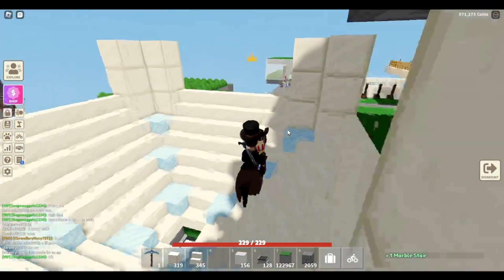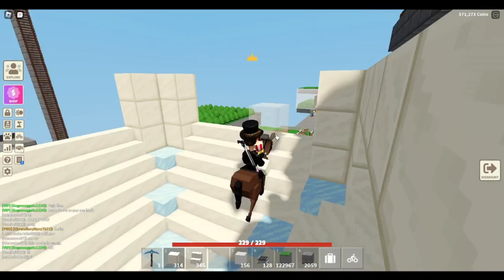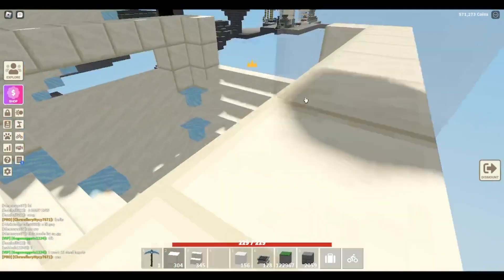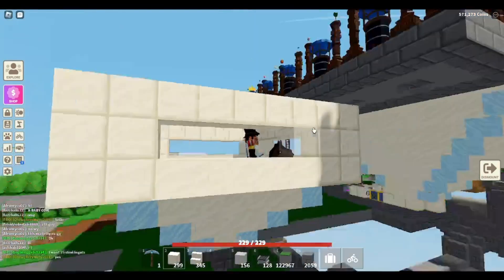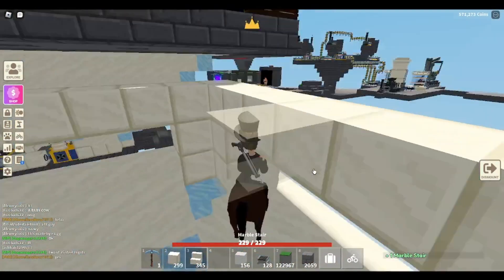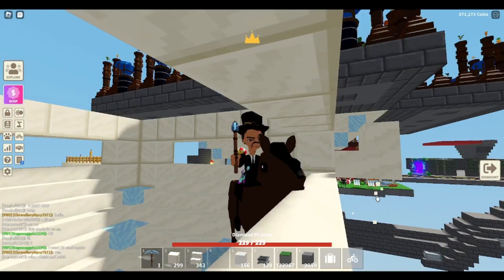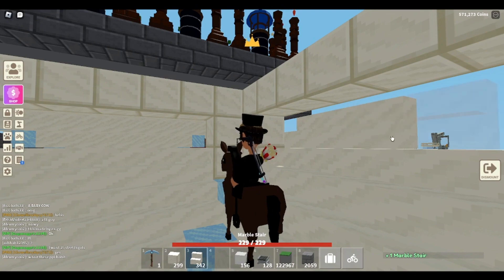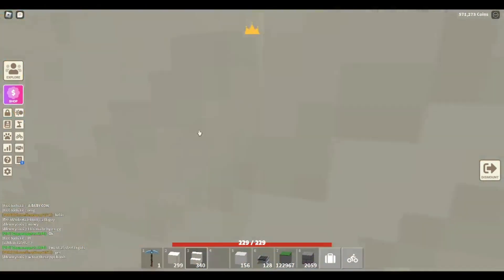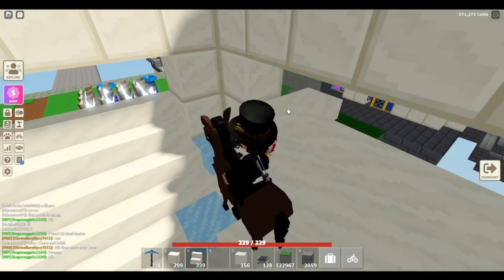And then you're gonna do that on every side. When you're done that, just make one going like that on every side. When they drop in here they go down here. Do it on every side.